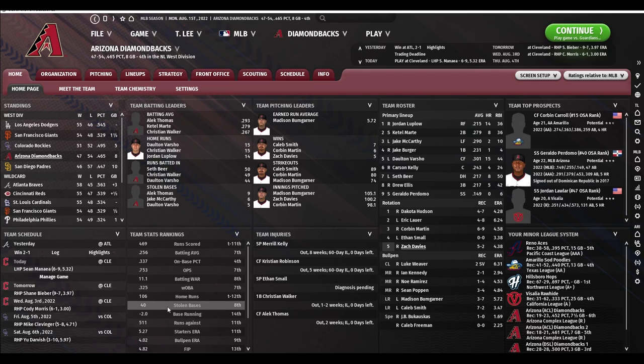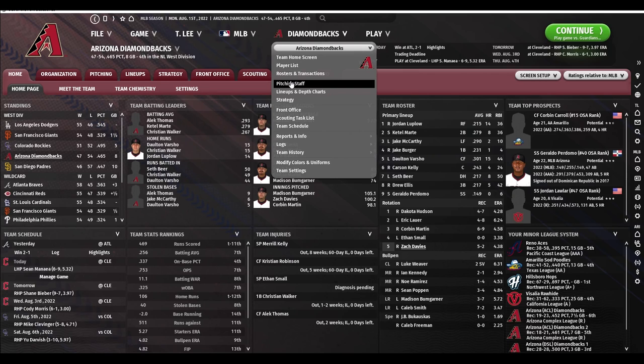A lot of this stuff you can find all over the internet, but I wanted to get my two cents in here while it was still relatively young. To me, the single biggest difference between Out of the Park Baseball 22 and 23 is the trade engine, both incoming and outgoing. The offers that you are given from the AI seem to be quite revamped and realistic now.